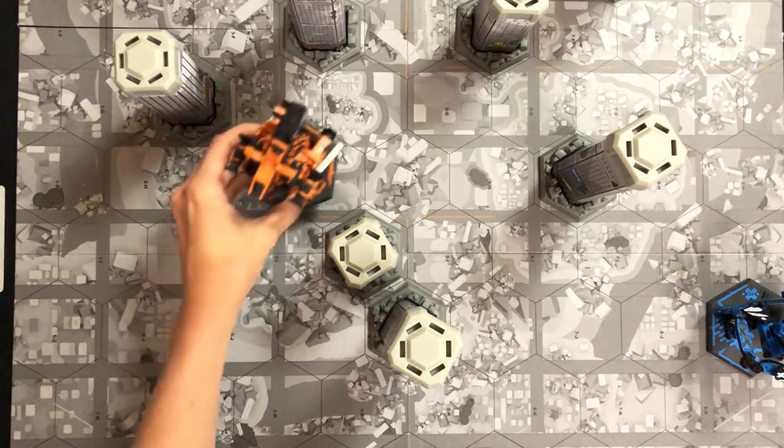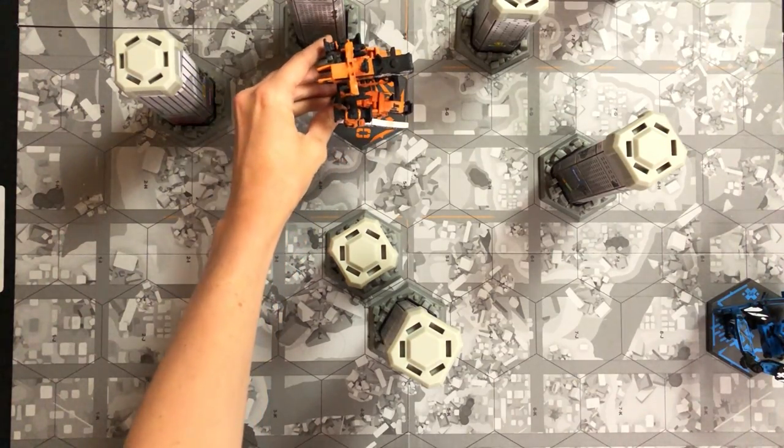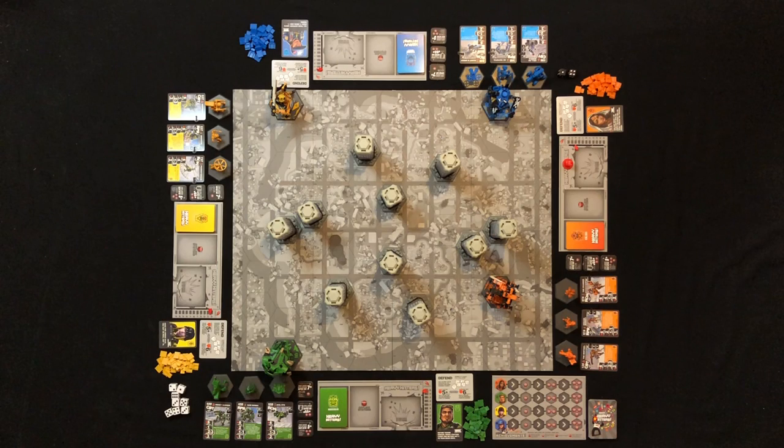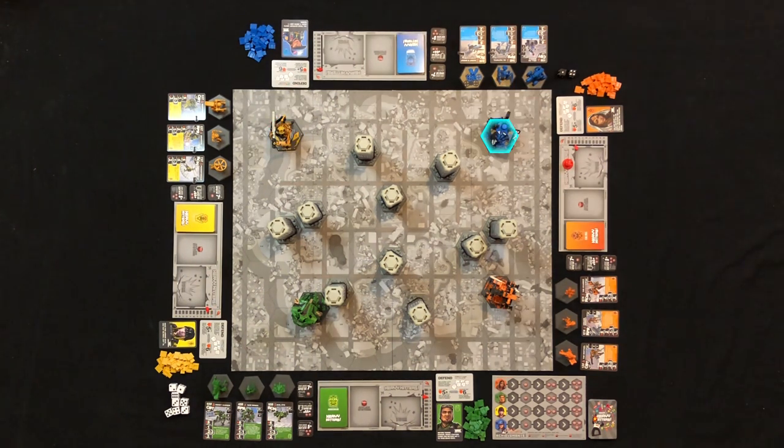Once you've moved your heavy hitter, you get to choose its facing. These three colored sides denote which direction your heavy hitter is facing — facing has a huge impact on what targets you can hit during battle. Then it's the next player's turn to do the same: move their heavy hitter, choose its facing, and deduct the appropriate amount of energy. Go around the table clockwise until each player has had a chance to move. If a player decides they don't want to move their heavy hitter, they can still choose its facing for free — it won't cost any energy.